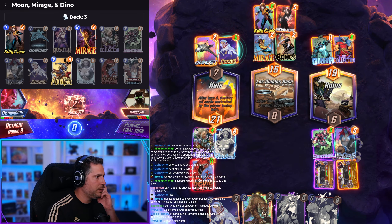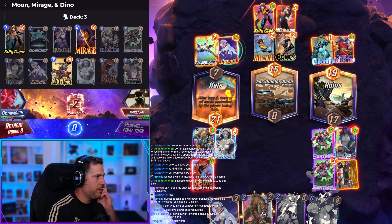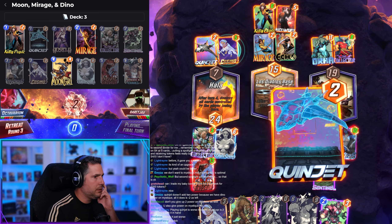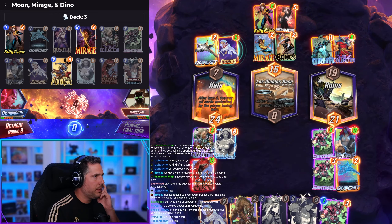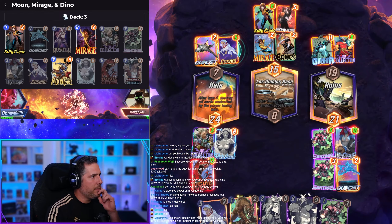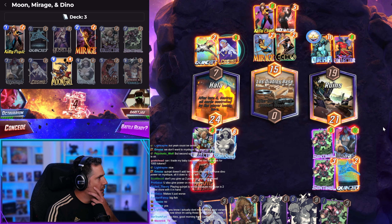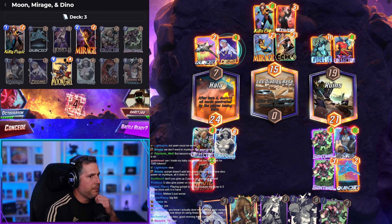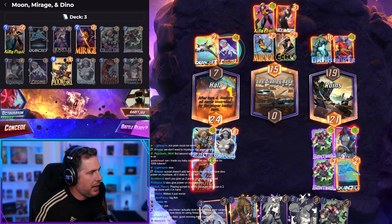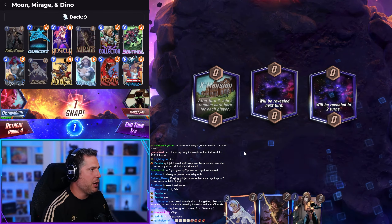Orca — holy crap. We're going to make it. I respect the Orca play though — Nick Fury, it's the most power he had. I'm surprised he played Kitty Pryde there — that felt like a misplay to me. That Kitty Pryde has to go here. With Echo, knowing I'm playing a Devil Dinosaur-based deck, I can't do anything. Round 4 — they're on the fence. We have Kitty Pryde and Mirage in our opening hand, we snap. Quinjet's available too — they're snapping back.